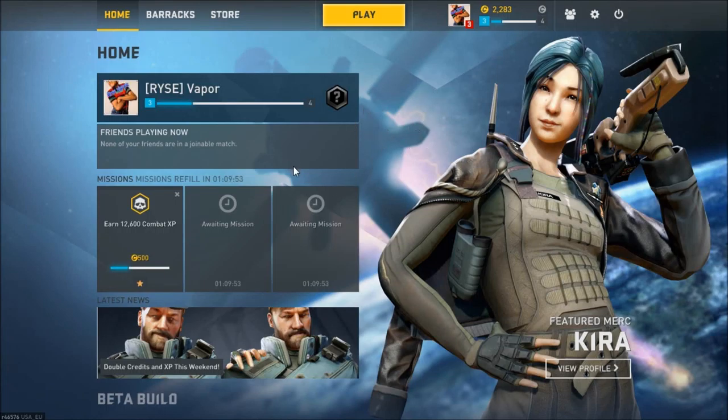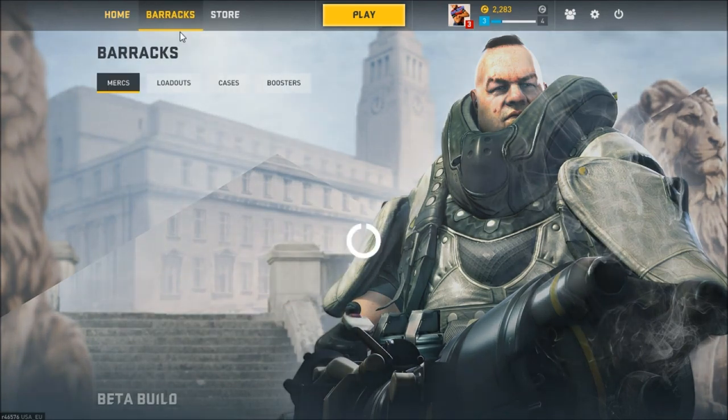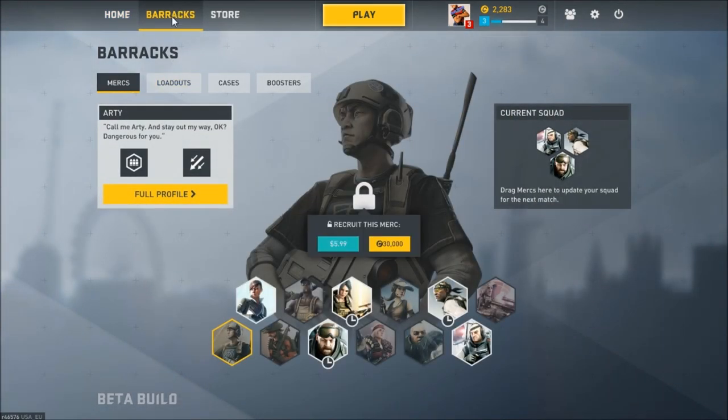Hey guys, what is up? RiseVapor here, and I'm gonna be showing you how to equip a loadout in this brand new game called Dirty Bomb. First, what you're gonna have to do is go into your barracks and select your mercs.